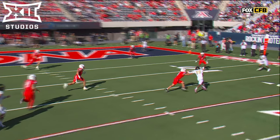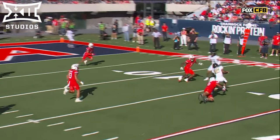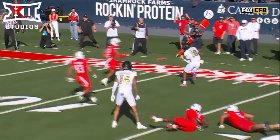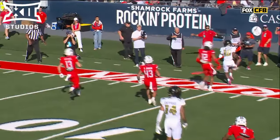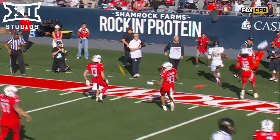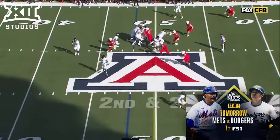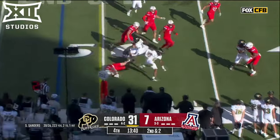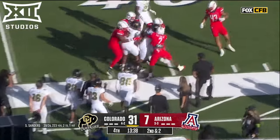Back in the day this would have been a chance to absolutely ear-hold his DB, but in this case he just does what you're supposed to do — just kind of get in the way and block. Roll and throw. It's Horn with a little sidestep, and first down for Colorado.